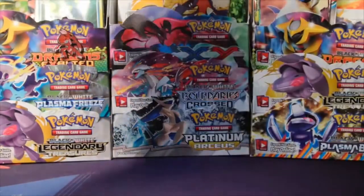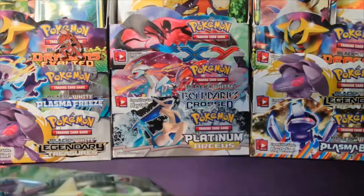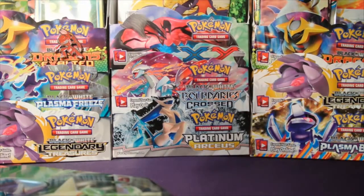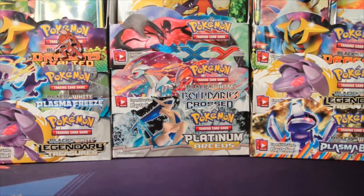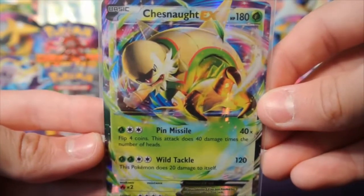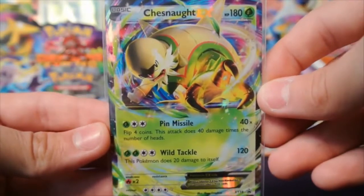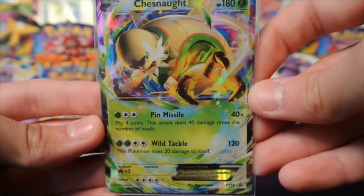Before I forget, let me pop the Chesnaught out and get it in a sleeve real quick. So this tin was not that good in comparison to the Greninja tin, but it wasn't terrible — it was not complete dumpster fire material. If this had not been a Carbink Holo and was just a regular rare, that would have been pretty rough. But here we go guys — in this tin we got a Carbink Holo and this awesome looking Chesnaught promo. Thank you guys so much for watching. If you enjoyed, make sure you hit that Like button down below. All your support is greatly appreciated — leave a comment, and I will see you guys next time. Peace out.